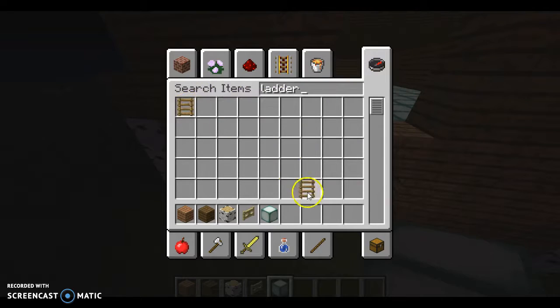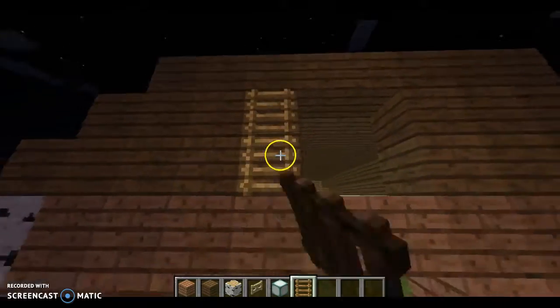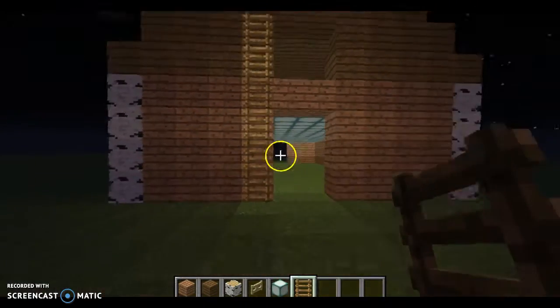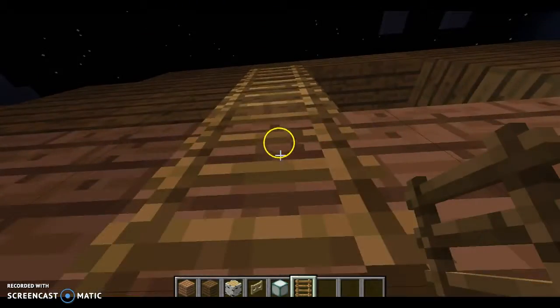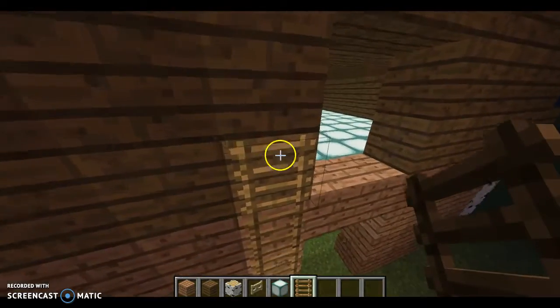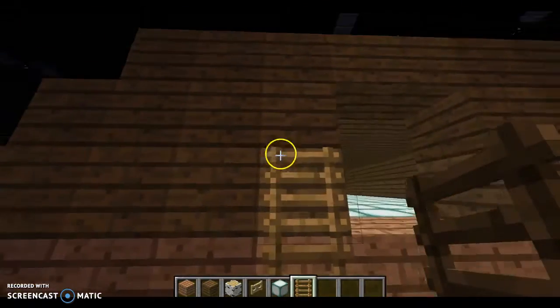On the back of your barn, I'm just going to say this is the back. I'm going to put a ladder all the way up there. You can also put it on the inside if you want. I'm just putting it on the outside, and I'm also going to keep the top one.